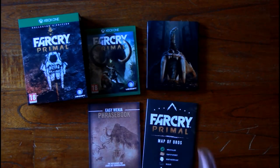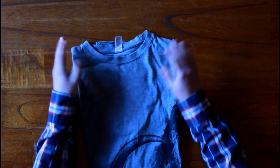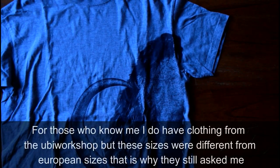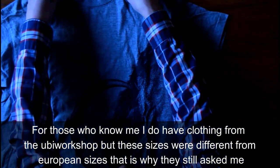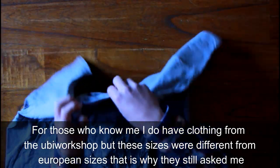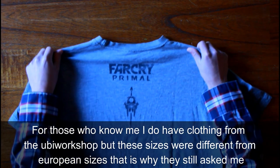Another thing Ubisoft sent me — which was very funny — is they asked me for my size in clothing, not when I pre-ordered the game but just at a random time. They sent me an email like, 'What's your size in clothing?' And I said M. Then when I bought this game, they sent me this shirt as well. As you can see, it's got a big mammoth on it, and on the back it also has a Far Cry Primal logo, which is really, really cool.